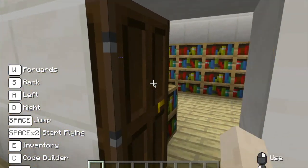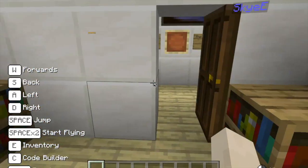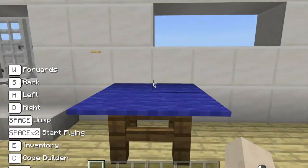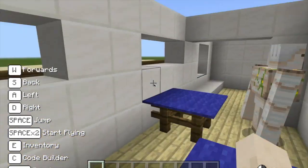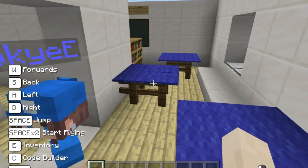This is the junior library with all the lovely books there. Let's walk towards my class. It's not quite as deep as our real classroom — that's me apparently.